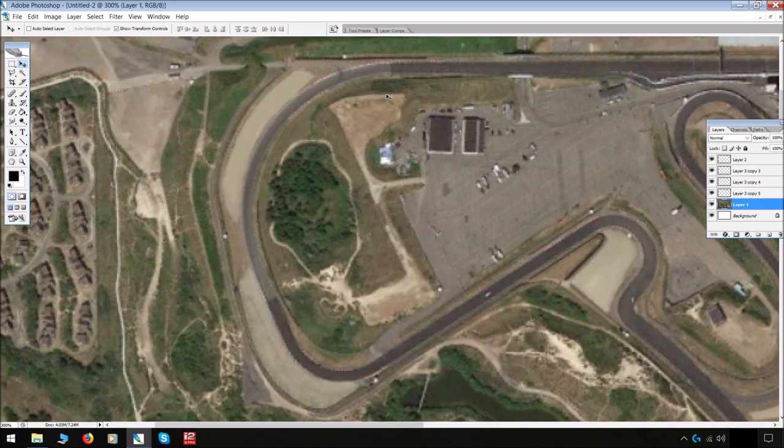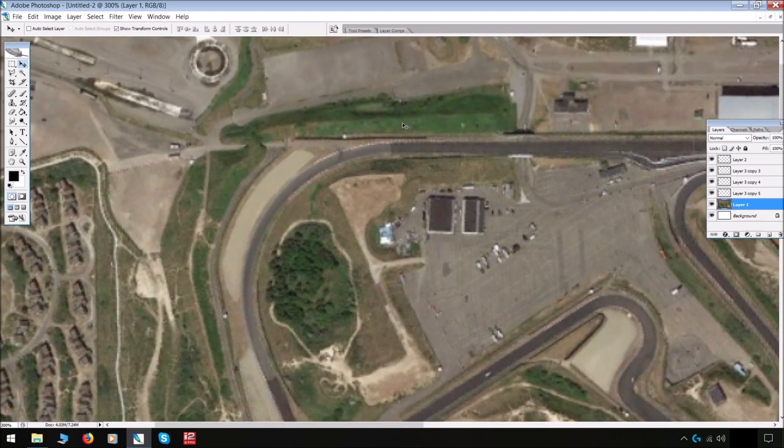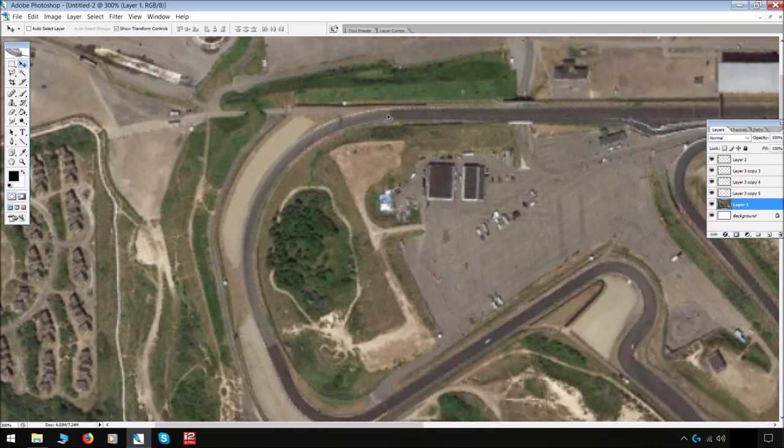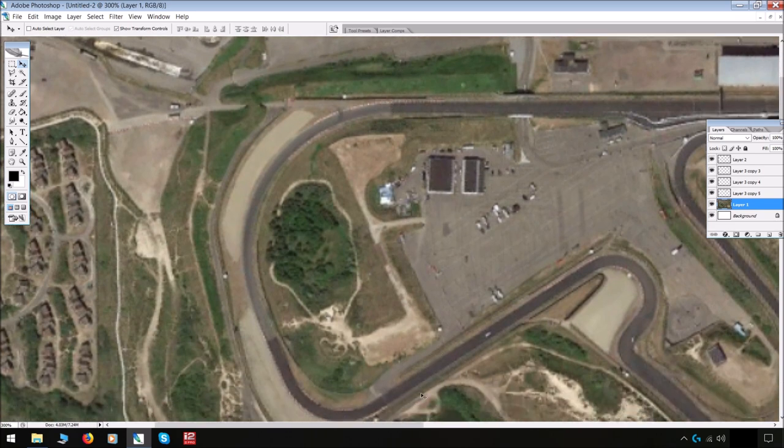The cars are all spread out by the time they get to the start straight, and they're too far apart — no matter how much DRS you've got, you're never going to get past. So as good as this Ari Luyendyk corner is — and also check out the complete lack of runoff on the exit — that will never pass the Grand Prix bosses. They'd want the runoff to be out here. So what I'm going to do is swap these two corners around.